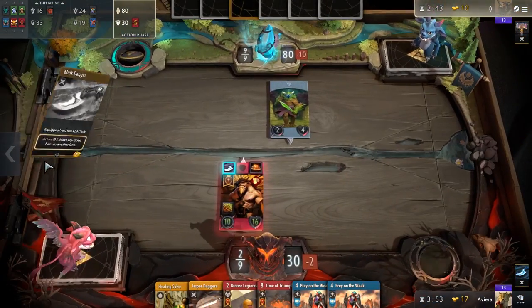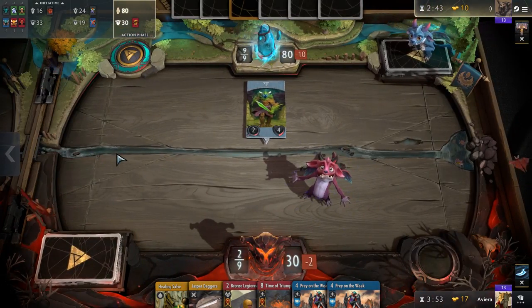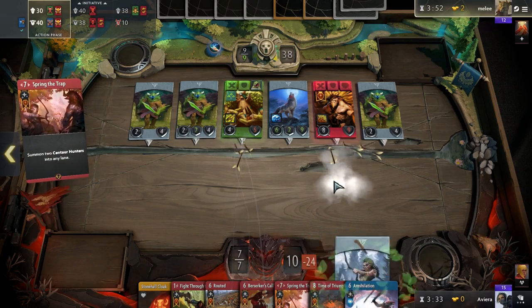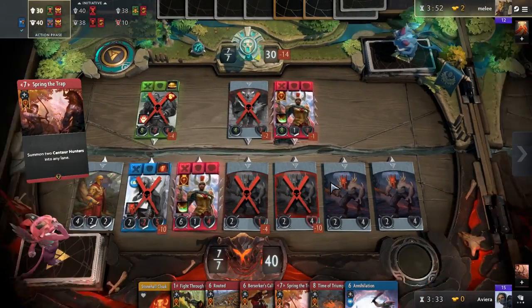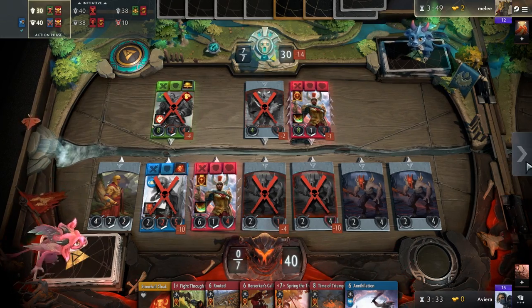Combining the mid-range unit power of red with the powerful removal tools of blue — At Any Cost and Annihilation — this deck gives up Mono Blue's late game consistency to fight formidably for the board early. Tired of playing reactively? This is the deck for you. It's controlly, aggressive, and has panic buttons for when things go wrong. Let's take a look.